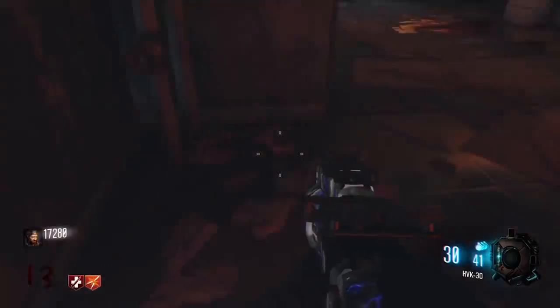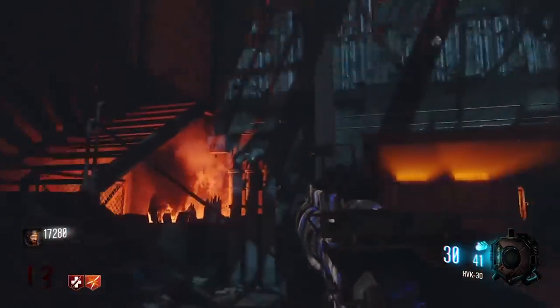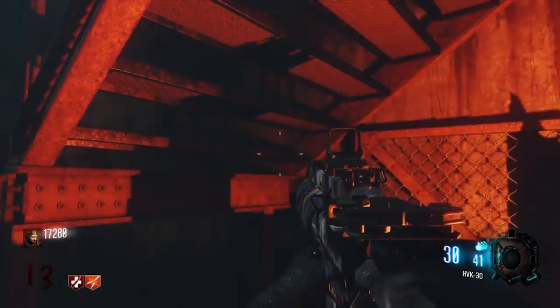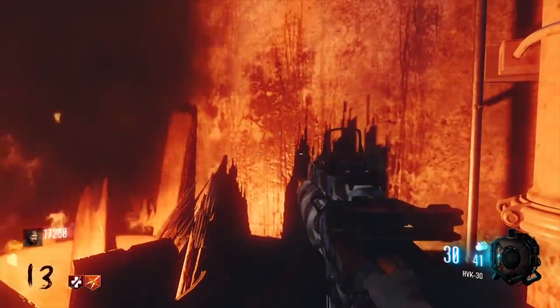In the Call of Duty World at War Zombies map Der Riese — one of the greatest maps of all time — the faint cries of a woman can be heard near the furnace room. The source of these cries was highly debated at the time, and it has never been confirmed with absolute certainty who they belong to.